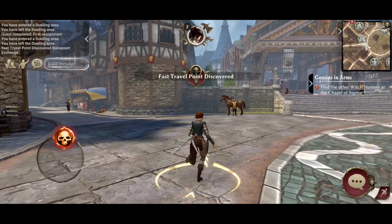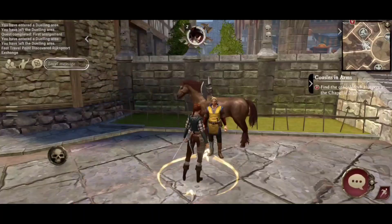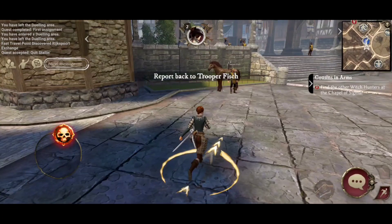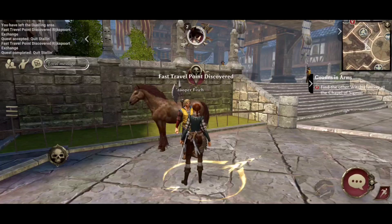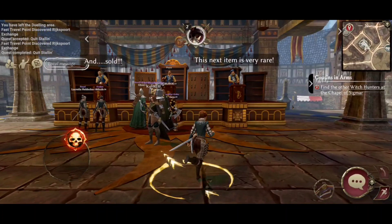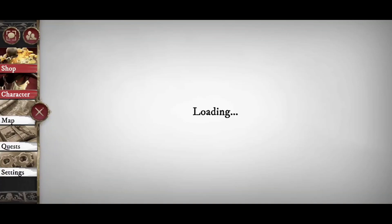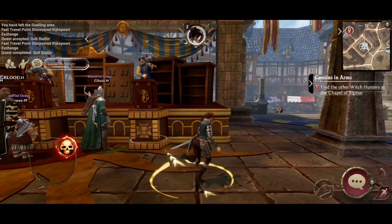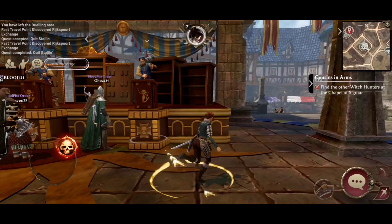There is nothing worse than being in the middle of a quest and suddenly all your stuff disappears. You can discover fast travel points — often it's side quests you complete to unlock them. Here's a blue side quest, very simple — just run across, look at the stall, go back and tell them that's done, and that fast travel point is now unlocked. Up here we also have the auction house, where you can sell gear you don't want or buy gear you haven't been able to find. You can buy additional auction house slots with sovereigns — up to 17 extra. Ultimately I've spent about £10 on this game so far and that's given me more than enough.